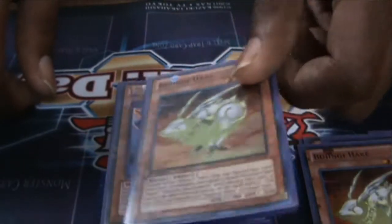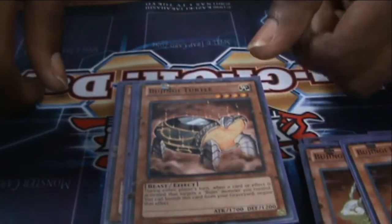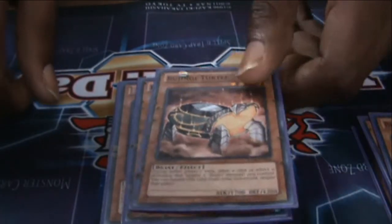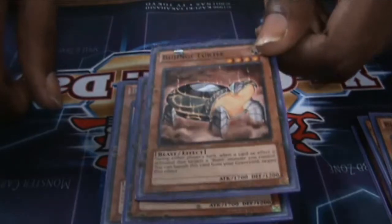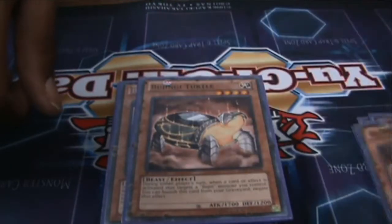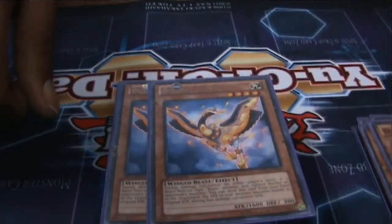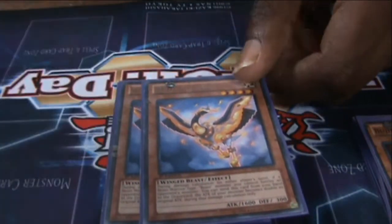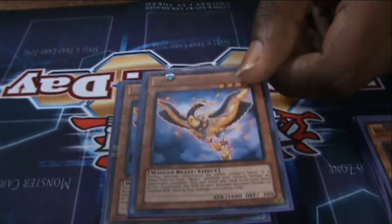Two Bujin Turtles — when your opponent wants to target your Bujin monsters, and it's not just Bujin Beast Warrior, it's Bujin monsters period, banish them from the graveyard to negate that effect and save those monsters. You want to keep your monsters on the field. Three Crane — oh my goodness, so great.